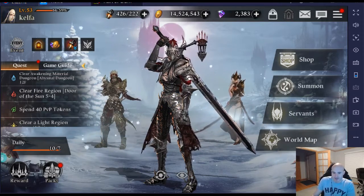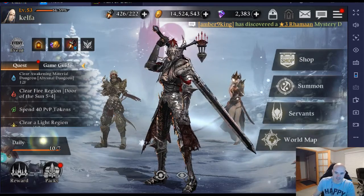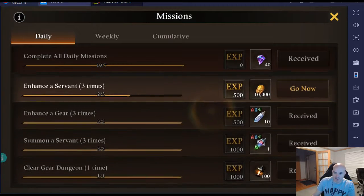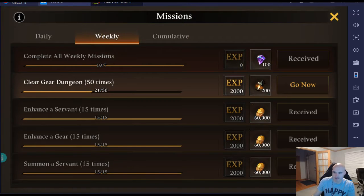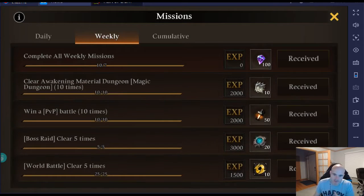Number two: do your dailies. If you're logging in and doing your dailies, you're gonna get some carrots — here's 40 right there. Do your weeklies as part of your daily routine and that's another 100. So you logged in and got 30, did your dailies for 40, and if it's end of the week you get 100 — we're just getting rich!